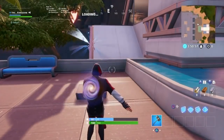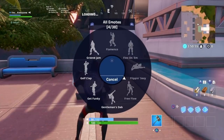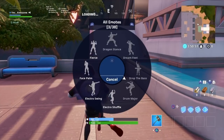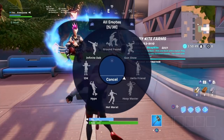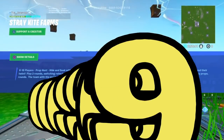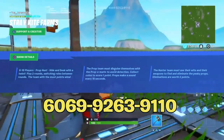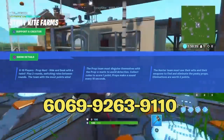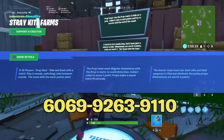I've already been talking for way too long, let's just get right into the code. I'm gonna show you the code they were actually using — the prop hunt map they were using at E3. The code for the E3 prop hunt map is 6069-9263-9110. You can put it on screen right now or go ahead and screenshot it, do whatever you want.